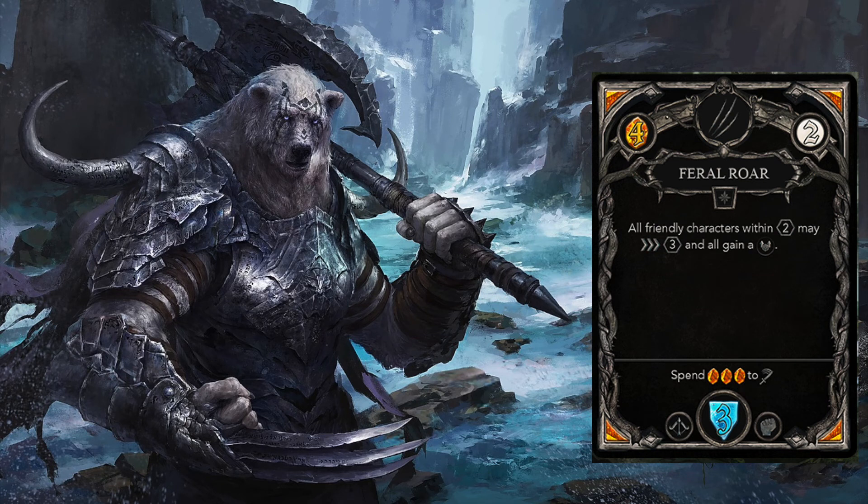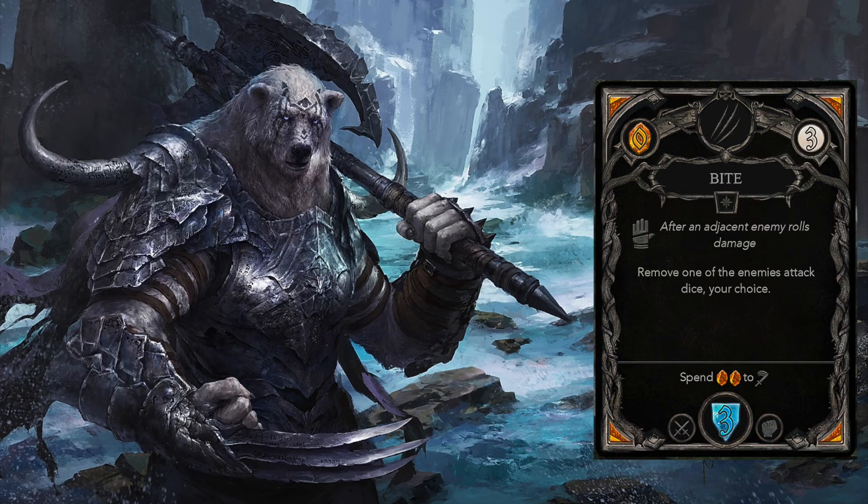Feral Rower is a commander-like team support ability. If one can build a character around more of these group support ability cards, this could almost be a full class itself. Feral Rower may be a staple first move, assuming most or all encounters start with all free company members adjacent to each other. Bite appears as a primary and interrupt card to reduce enemies' attacks, but it alternatively allows Ursus to attack for only 2 animus rather than the usual 3, and also has the potential to give 3 defenses — so this card is more than just a simple interrupt utility.